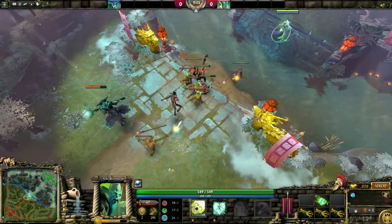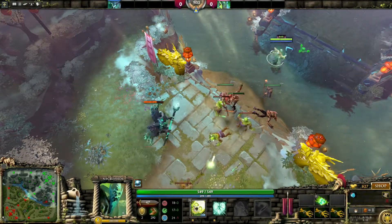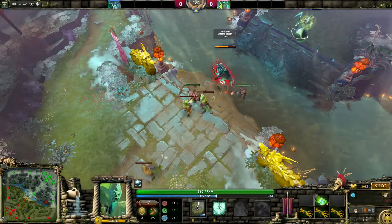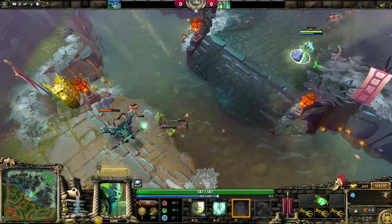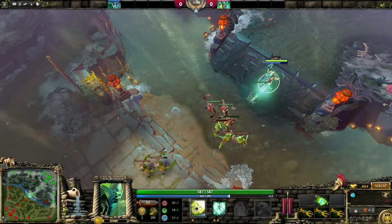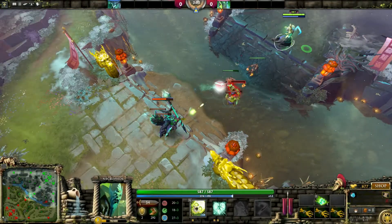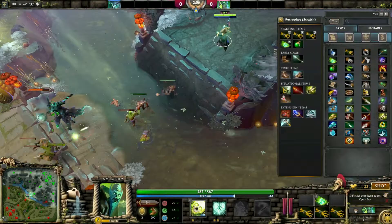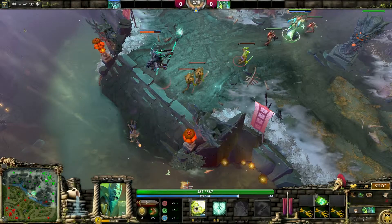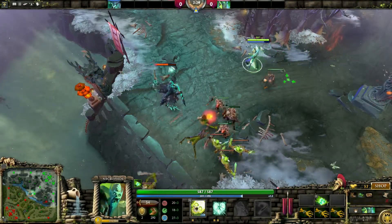I think with Necrophos we'll be doing okay against him, no matter how many times he tries to catch me out. We're going to ignore the Sadist passive — which gives HP and mana regen for every last hit or deny — and go all out on Heartstopper's Aura, just brute forcing our way through even without mana. We've got our Bottle up now, which gives a source of mana and HP regen. It's really common for a mid hero to build this to keep spamming abilities.